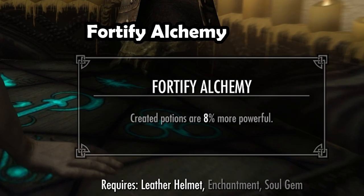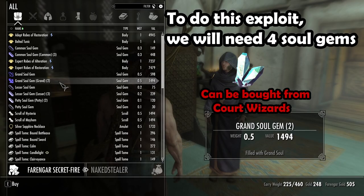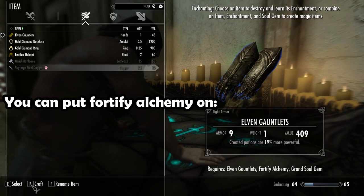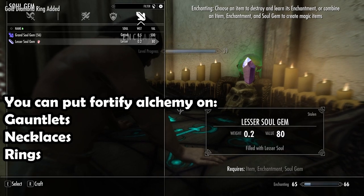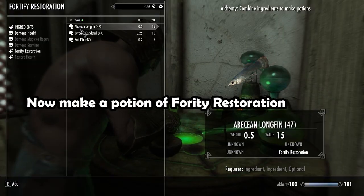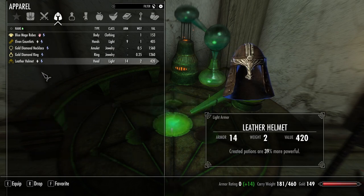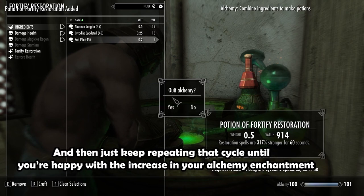Yes! There's an enchantment for fortify alchemy, and as luck would have it, an exploit exists for this. To do this exploit we need four soul stones, a helmet, necklace, ring, and gauntlets, plus the alchemy ingredients: deathbell, nightshade, and we'll also need Hagraven feathers, salmon roe, and Salmon Isle ingredients. Put fortify alchemy on the gauntlets, necklaces, rings and helmets. Equip what you've made, then make a potion of fortify restoration, drink it — your alchemy enchantment is now higher. Unequip everything, re-equip it, and keep repeating that cycle until you're happy with the increase.